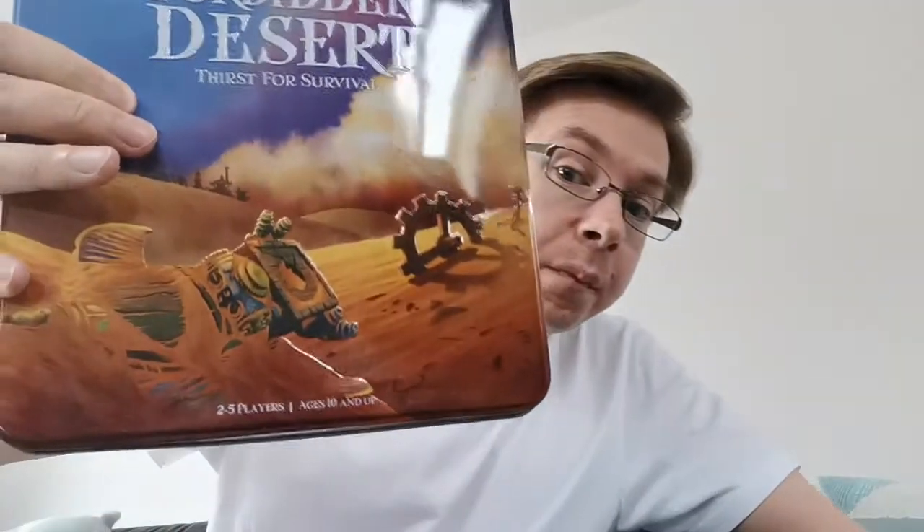Welcome to Game of the Goons and we've got another board game for you called Forbidden Desert. Our explorers have crash-landed in the desert. They were sent there to look at artefacts but unfortunately now they are stuck — the sun's beating down, they're getting thirsty and the storm's picking up. Will they be able to find this mysterious flying machine that's buried in the desert and escape in time? Or will they succumb to thirst or be buried in the sands of time? Let's find out in this how to play.